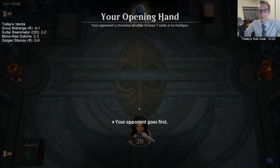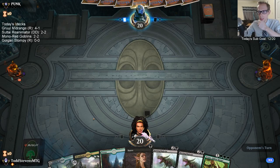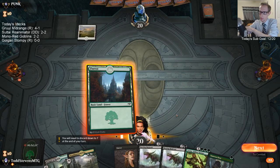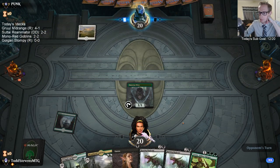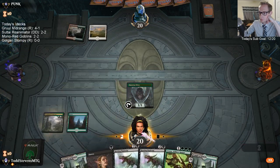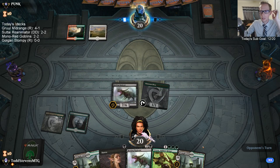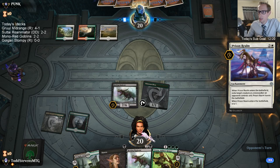We were discussing before the stream whether to replace cards with Thorn Lieutenant or Growth Chamber Guardian — which one would we want? Both are pretty decent. The question is if we had Thorn Lieutenant instead, would we take them out? Thorn Lieutenant wouldn't really be that great in this matchup either.